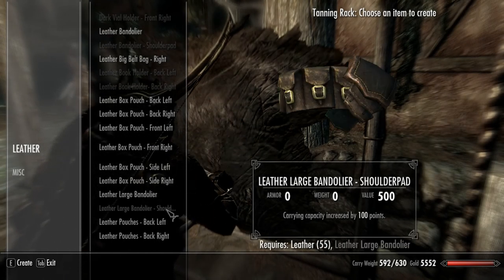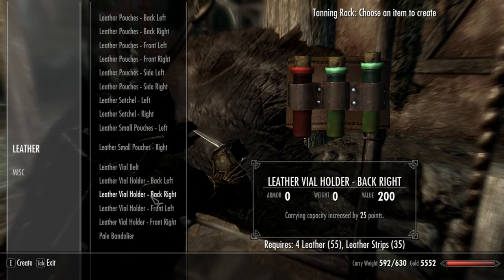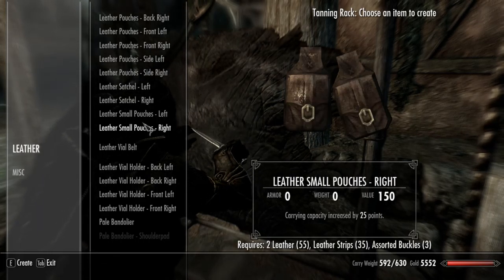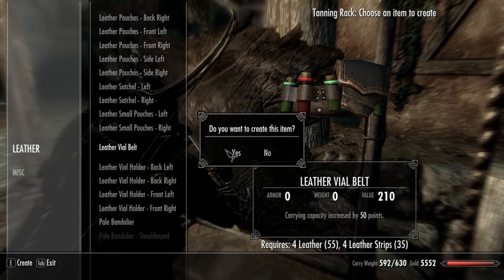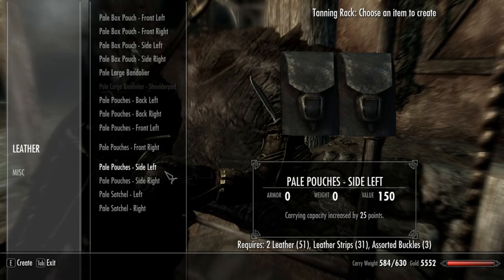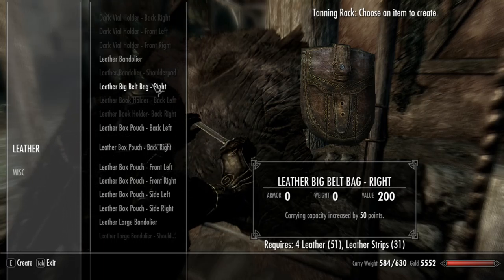We need to do one of these to take apart. Large bandolier shoulder... what's 75? Pale bandolier - I want something, not the big stuff. Yeah, let's make that. What does this need? Okay, large pale bandolier. And how about just a leather bag?